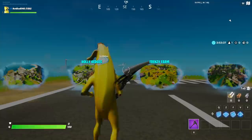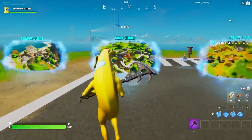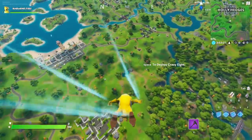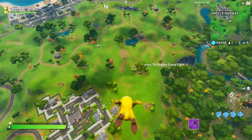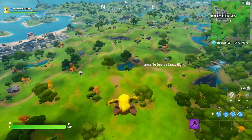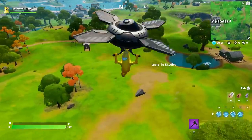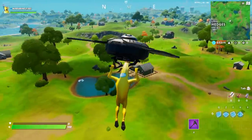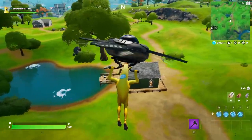We're going to the last location, which is near Holy Hedges — it's the Flopper Pond location. Flopper Pond is this little pond over here, named after the little fish, the orange ones — the Floppers — which are pretty good. We're dropping straight towards Flopper Pond where you gotta get one more fish.